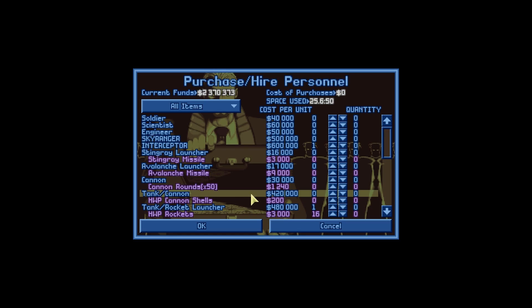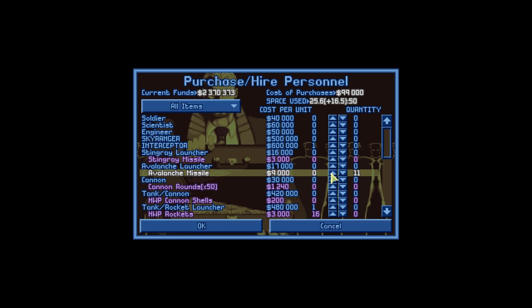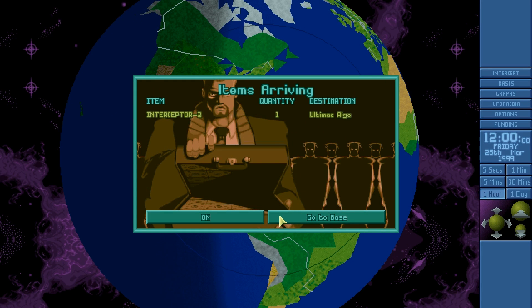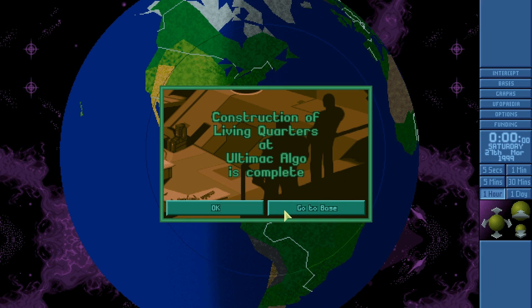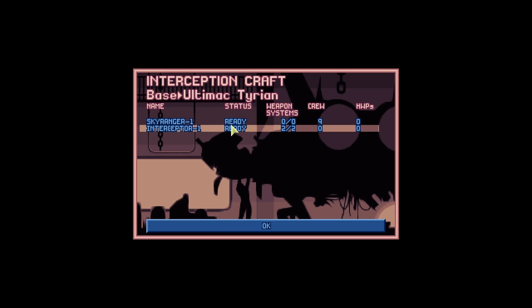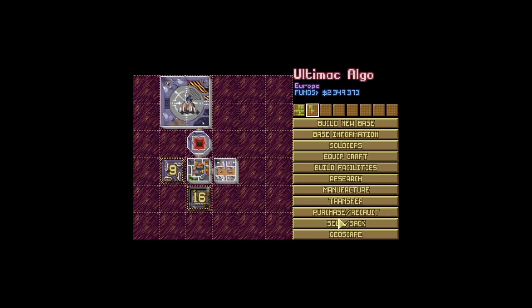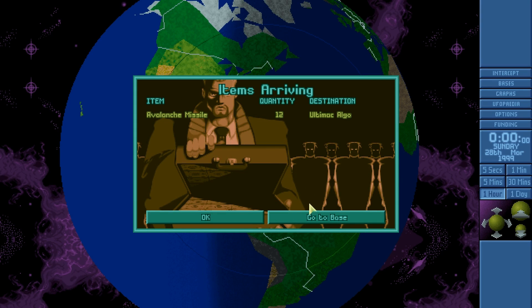Checking whether this base actually has the equipment needed — did I actually send over any Avalanche Missiles? I don't think I did. Probably a good idea to purchase a couple, just so we can actually arm that interceptor when we get it. Imagine sending it out with no missiles! We also notice there are only nine people equipped to the Sky Ranger, probably because Sadwick got minorly wounded. We want to get ten people recruited here imminently. Once they've arrived, that base will be counted as defended — it's very important. We've used a lot of money to build it.